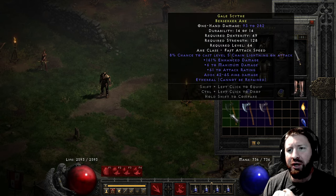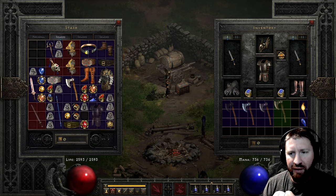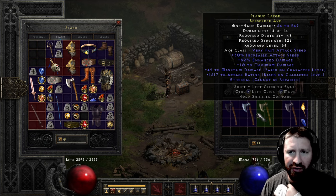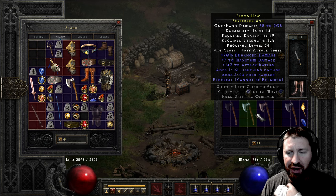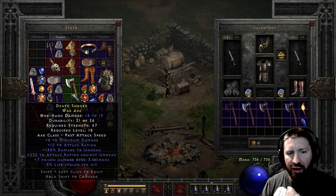So this one is actually the highest damage one that I've rolled so far. Well let's see how it compares to this one. So this one actually has more damage: 64 to 249 on this one. But this one has a ton of attack rating which counts for something, and a nice increased attack speed, versus 93 to 282. So that's not a bad roll right there, and I think I'll actually get rid of that.